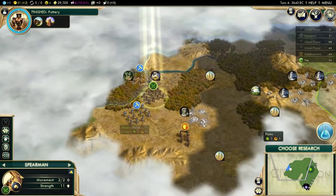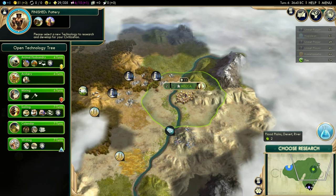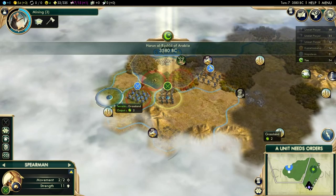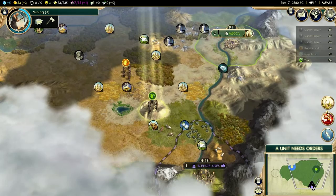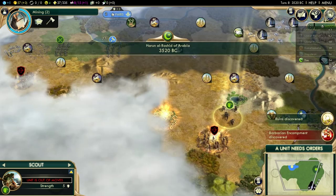It looks like we got ourselves a mountain range over there and Paris is right next to me — that could be pretty interesting. For our second tech we need Mining to get the salt as well as the gems. A pantheon has been founded already. I would like to go for a pantheon myself and an early religion because with Arabia you can spread your religion via trade routes pretty fast. That's actually a pretty decent expand location right here — we have marble, wheat, and incense. But I'm pretty sure that location is going to get sniped by France.